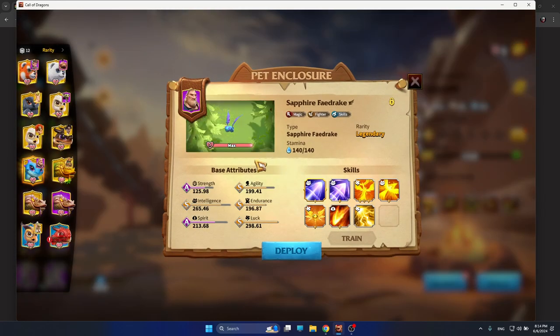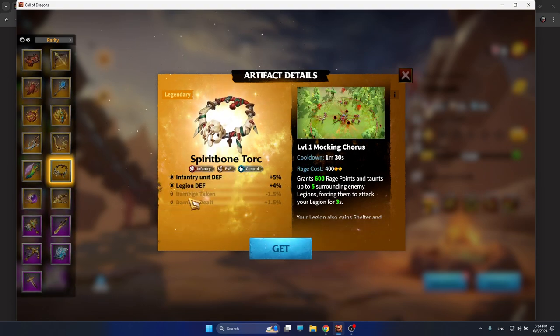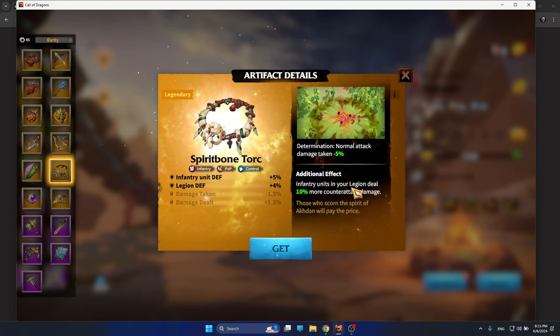In terms of artifact, it's easy to understand which artifact will be amazing for Goresh and Skolgul — that's Spirit Bone Totem. The stats are Infantry and Defense, Legion Defense, which will make you even stronger. What's unique about this artifact is that it grants 600 Rage Points and taunts up to 5 surrounding enemies. Taunting 5 enemy legions for 3 seconds is already enough to change the whole perspective of the battlefield. You also get Shelter and Determination for 30 seconds — Shelter gives 15% defense and Determination reduces normal attack damage taken by 5%.